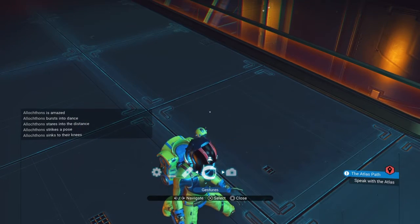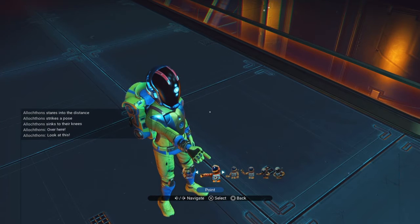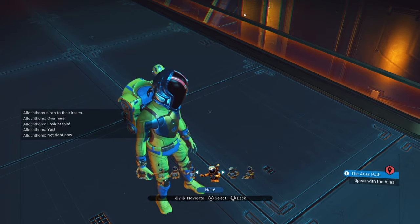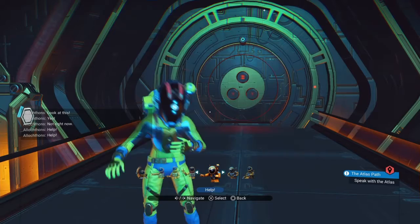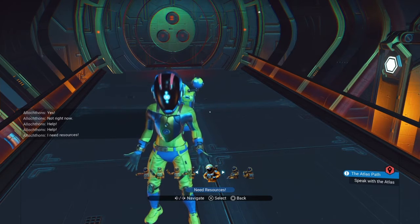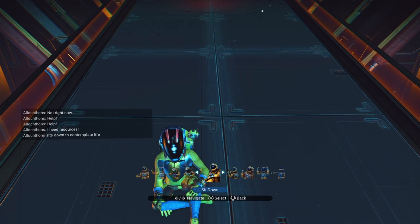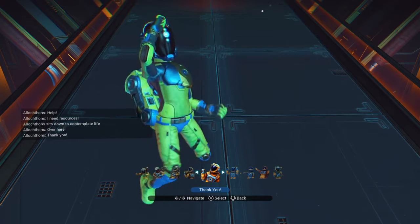Let me just run through all the basic gestures with the text as well, because they all have something. Wave is 'over here.' Point is 'Look at this.' Thumbs up is 'Yes!' Nope is... 'Not right now.' Help — not too surprisingly — 'I need help.' I like that one. Need resources? 'Check your pockets.' That's good. Sit down. And then, of course, the Thank You.